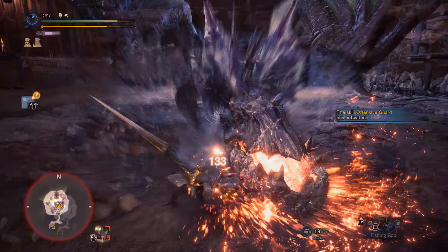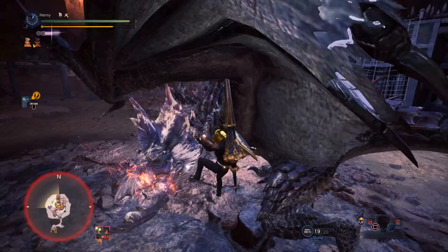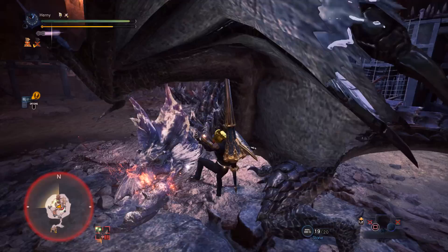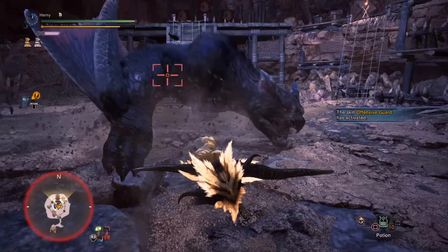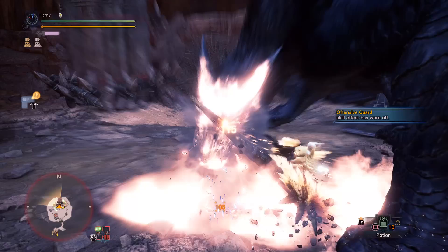If it's a monster that's really dramatic and really steps back with the Clagger, what you'll have to do is guard dash forward into your Lance Thrust, one attack, and then Clutch Claw. The one attack is just to end the end lag of the Thrust — it'll just be faster. So yeah, guard dash into Thrust, into one hit, into Clutch Claw. And sometimes the Thrust will actually get you in range and land, so that's some nice extra damage.